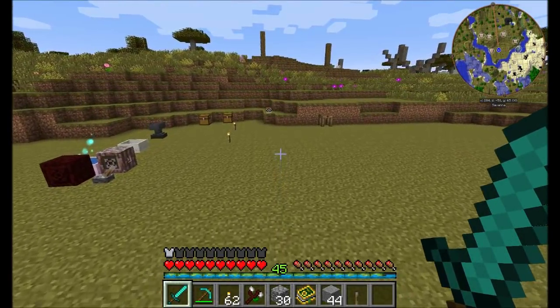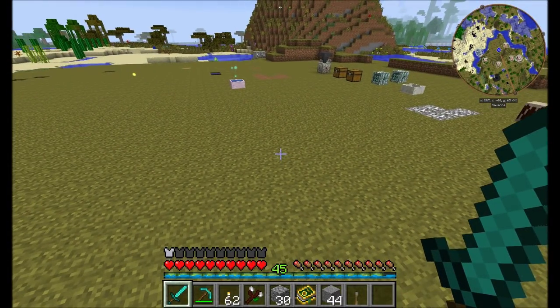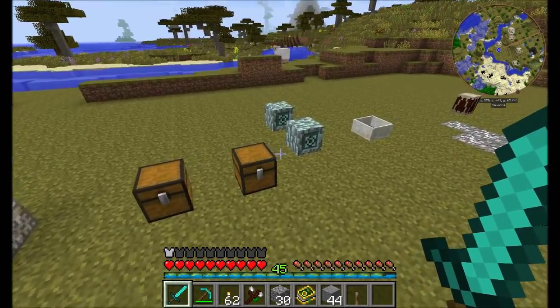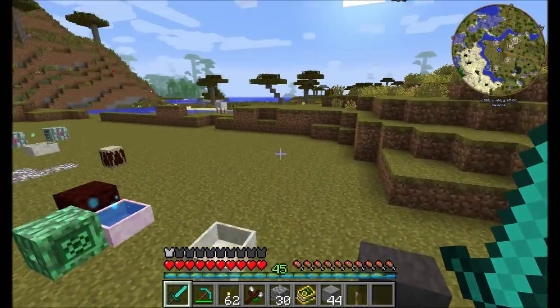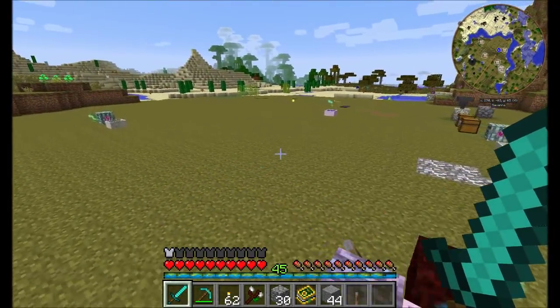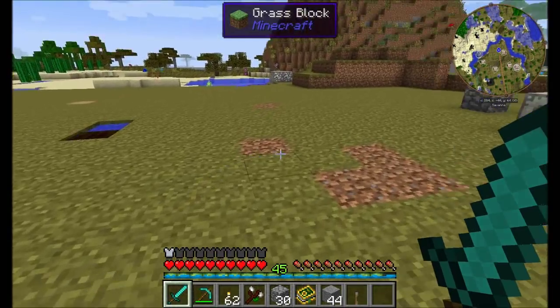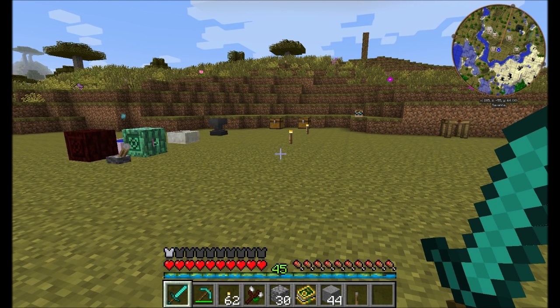Hello everyone, this is Direwolf20 and welcome to part two of my updated mod spotlight for Botania. This episode we've got a lot of mechanics and even more cool items and toys to cover. Last episode we covered a handful of different new mechanics as well as some really cool nifty gadgets and toys, but this episode we've got even more of the same. Let's get started by checking out the Assembly Halo first.